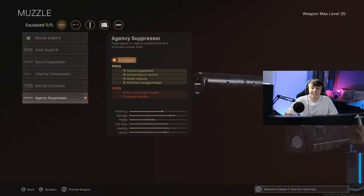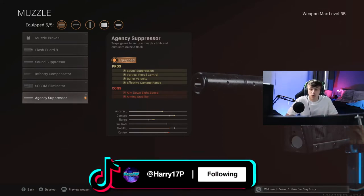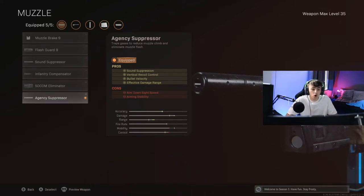The first attachment we're going for is the Agency Suppressor. It gives you better sound suppression, taking you off the radar when you are shooting - a great thing to have when you're up close in and around enemy teams. It also increases vertical recoil control, which is really good because these guns do have a little bit of recoil stock with no attachments. It's going to help you be more accurate, increase bullet velocity, carry that damage all the way through, and increase the effective damage range - letting you win gunfights up to around 10-15 metres. Any further than that, I would not bother shooting this gun.